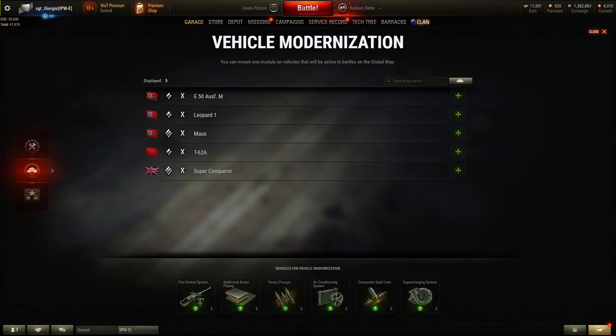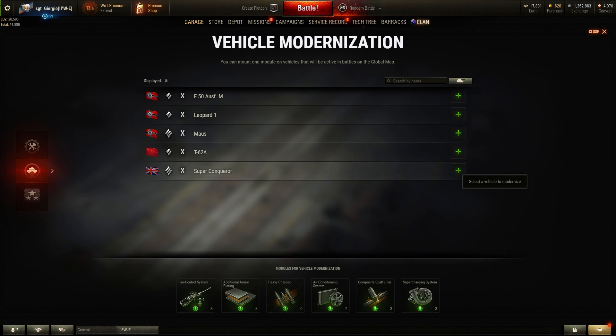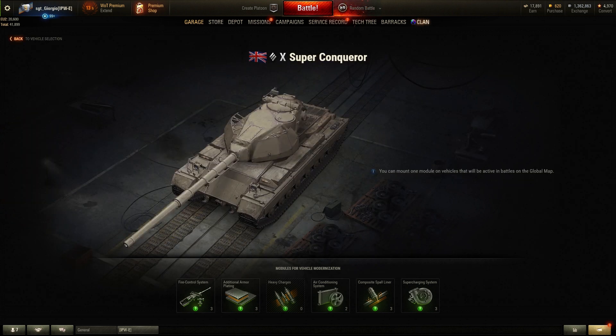The second panel is Vehicle Modernization. From there we can add special upgrades to a vehicle. To do so we have to select one tank and press the plus button on the right. During the clan war we can add one of those components.